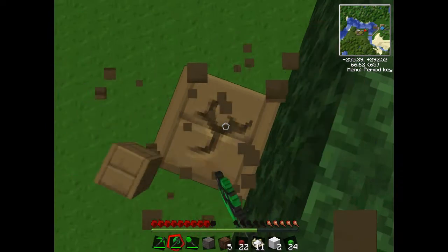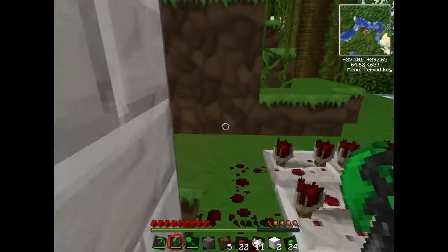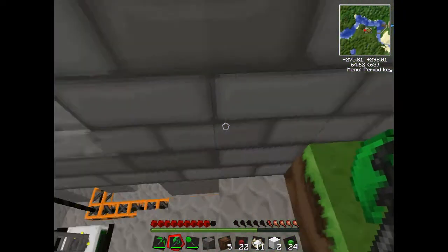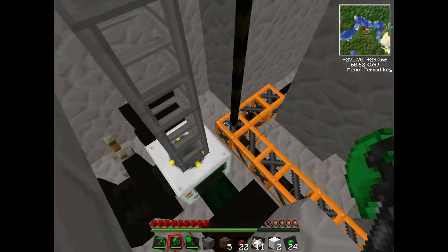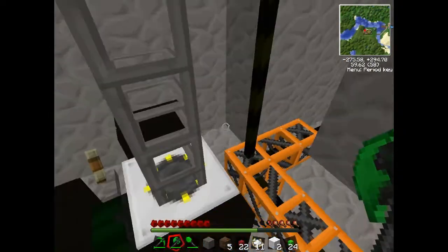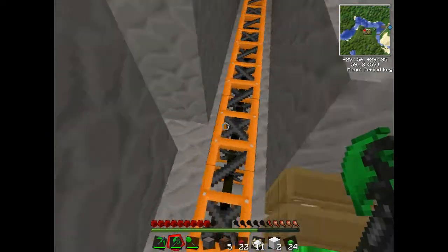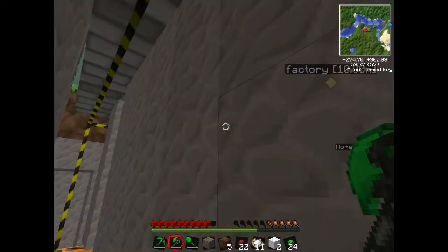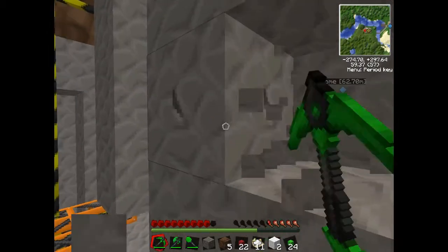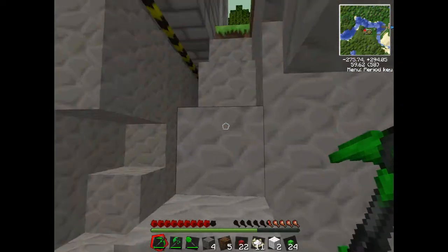Let's check on the quarry to see how it's going, and see if it's actually working - because if not we might need to upgrade the engines. Oh yes, look at this! So slowly but surely it is building the little pipes here, and it will build this frame then take away all this stone. Once it's done that it will start mining.